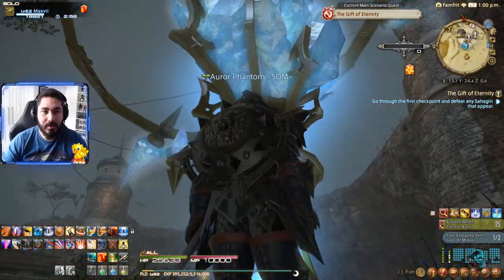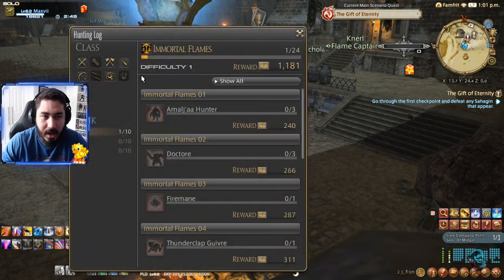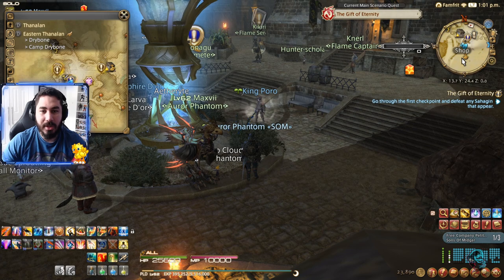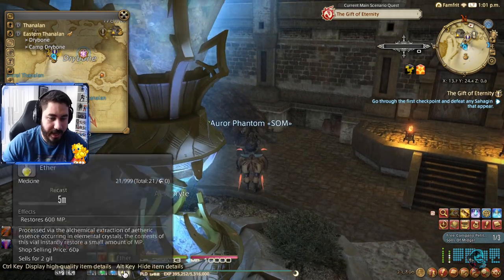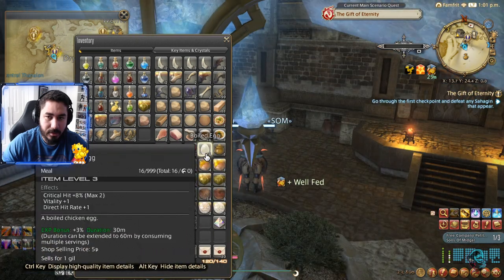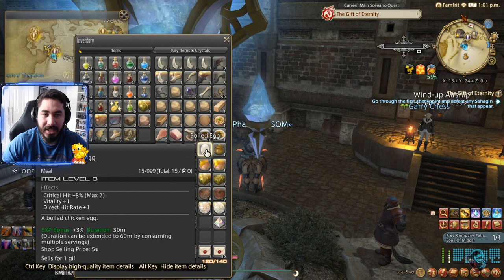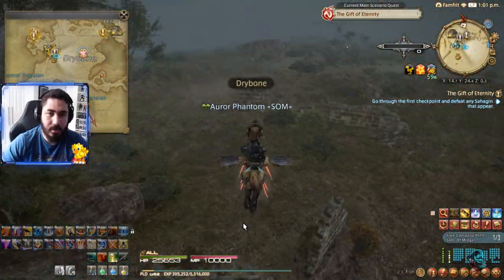Okay, we're here. We're going into the hunting log. I need to find a Miqo'te Hunter — he's in Eastern Thanalan around the Sandgate area. Open the map and you can see he's around this area near the Sandgate. I'm gonna get my chocobo and eat some food to get more XP. Food can stack up to one hour max, but it must be the same food — each food buff is 30 minutes. I ate two eggs because you can't mix different foods and have them stack. Same item only, stacks to one hour max.